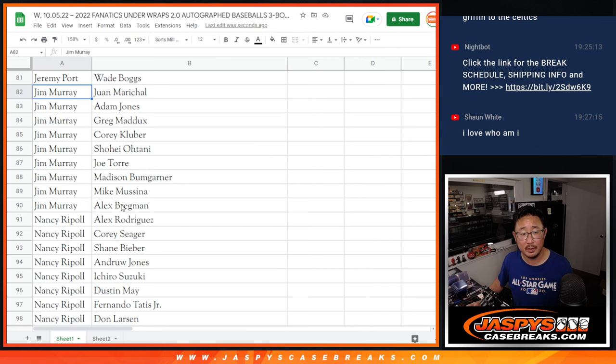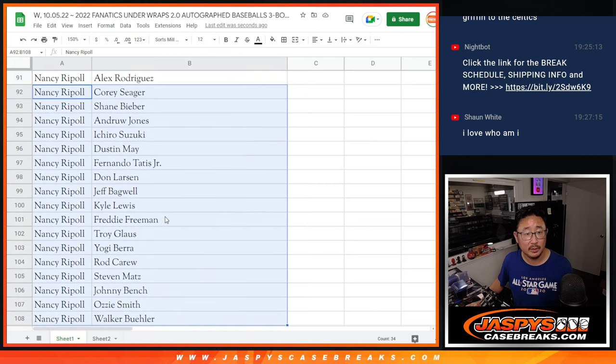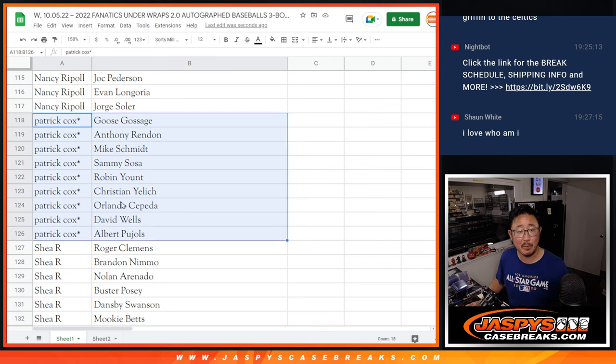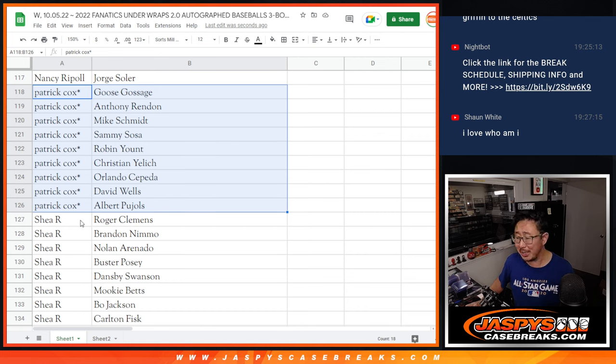Jim, there are your players. Nancy, there are your players, and some more here. Patrick, your last spot mojo players: Goose Gossage, Anthony Rendon, Mike Schmidt, Sammy Sosa, Robin Yount, Christian Yelich, Orlando Cepeda, David Wells, Albert Pujols. Odds are a little tough here, but I'll still stand by last spot mojo.